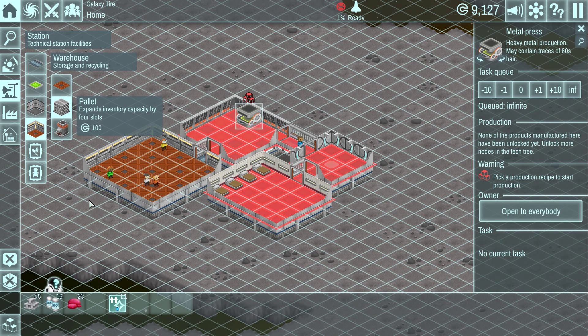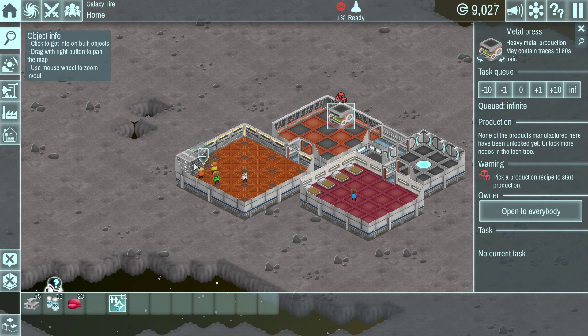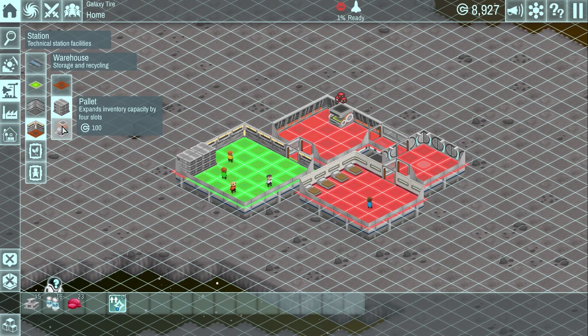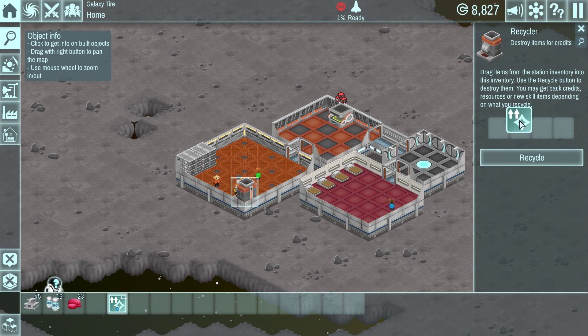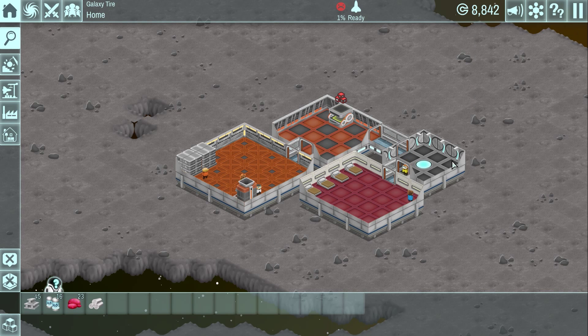Let's go back to the colony and check on progress. We'll put a couple of pallets in the corner — they're a hundred each and take a little time to build. With those two added we've got four more inventory slots each. Another thing we can do is build a recycling plant. This recycler will destroy items and give us credits back. For instance, this health item we don't want — we can destroy it and get something out of the process. Let's get that going. They build it quickly, and now we can go into the recycler and recycle items. We recycled one and got titanium back, which might be useful down the road.